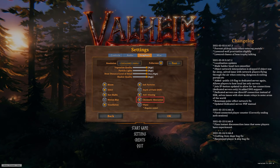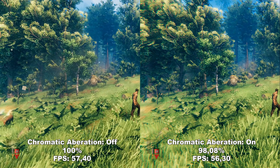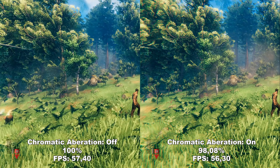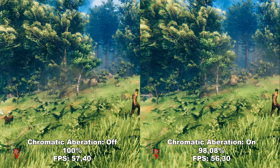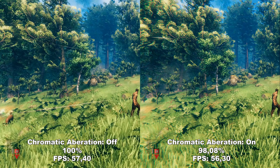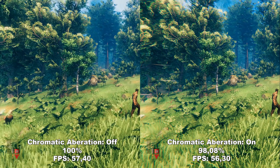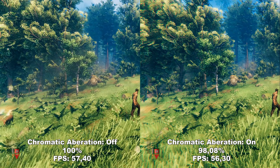Next up we have Chromatic Aberration. Chromatic Aberration makes it look like you're viewing the game through a camera lens. You can best see it on the trees in the top left corner of the example — on the left it looks completely normal, but on the right they look distorted, which is that lens effect. Whether you like it or not is personal preference. It only takes around 2% performance, so if you like the effect, it's definitely worth losing those 2%.